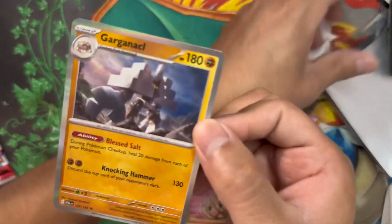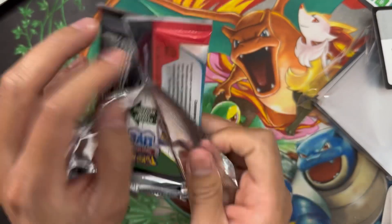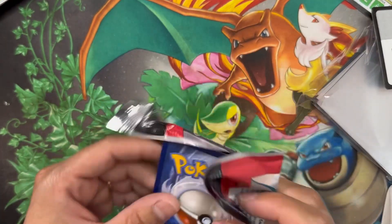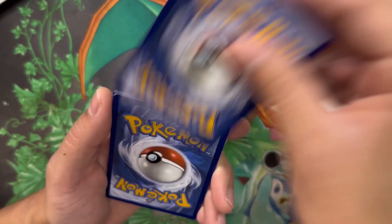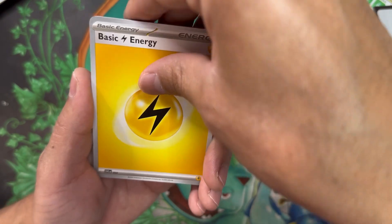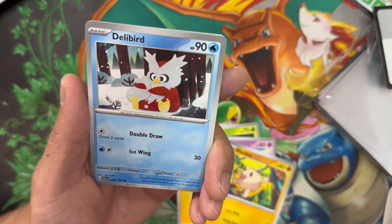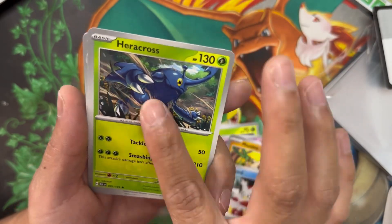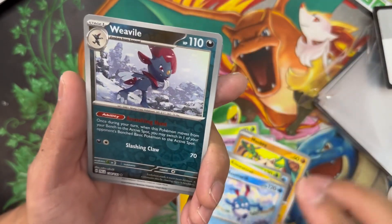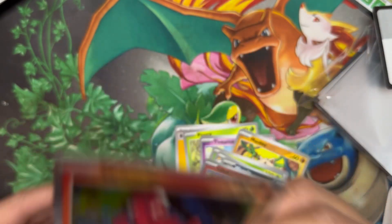Down to the last two packs. We still got a chance to pull an insane hit. Pack eight: Lightning energy. Pineco, Tinkatink, Mankey, Delibird, Heracross — really nice artwork. Kilowattrel, Azumarill, Weavile, Reverse Holo Litleo. And a Holo Oricorio in the back — first time I've seen this Pokémon. Seeing a lot of new Pokémon today.